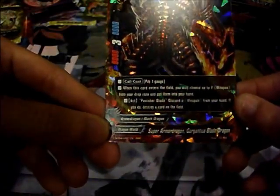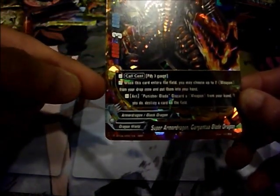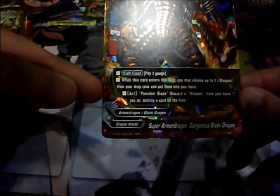We got our first triple rare — Super Armored Dragon Gargantua Blade Dragon! Size 3 monster, 8000 power, 8000 defense, and 3 crit. Pay 3 gauge to call. When this card enters the field, you may choose up to two weapons from your drop zone and put them into your hand. Active ability — Punisher's Blade: discard a weapon from your hand and destroy a card on the field — any card, no matter what. When it enters the field you get two weapons back from the drop zone. Really, really good.